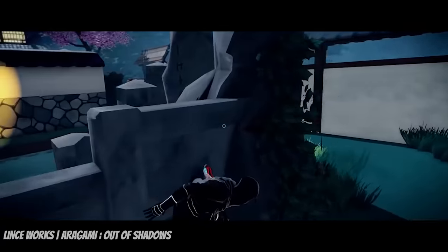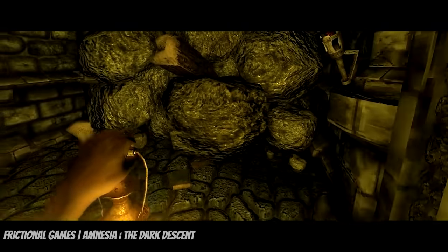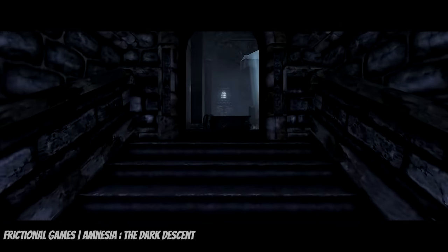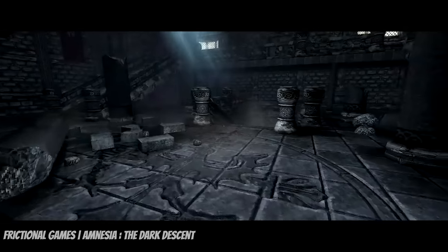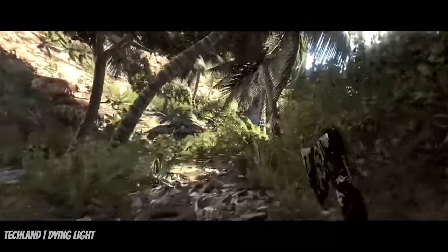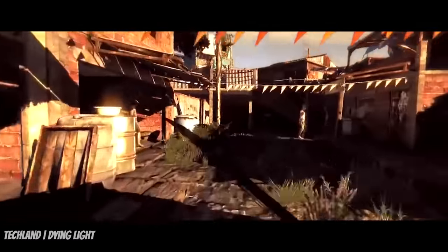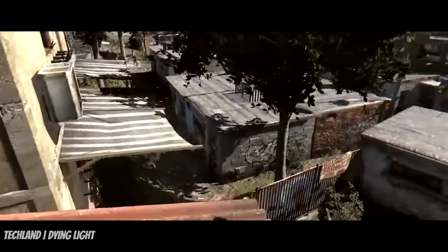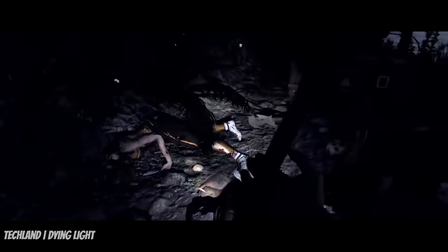When game studios take lighting out of its comfortable world-building role, they're left with opportunities for creating original titles that stand the test of time. Amnesia: The Dark Descent is a cult classic among horror fans because of its creative use of light as a game mechanic — players need to manage the time they spend in either darkness or light, otherwise their sanity meters are affected, leaving room for gruesome hallucinations. Dying Light has paved the way for complex day and night cycles that actually change the gameplay drastically: during the day, zombies wander mindlessly allowing easy parkour, but at night they become far more aggressive — and players earn double experience points at night, incentivizing them to go out and make more immersive decisions.